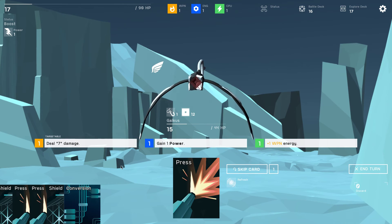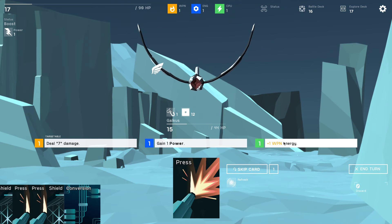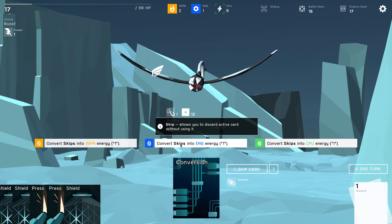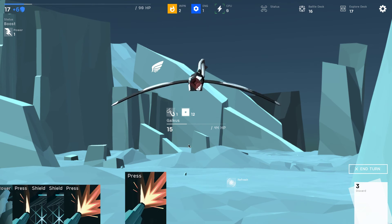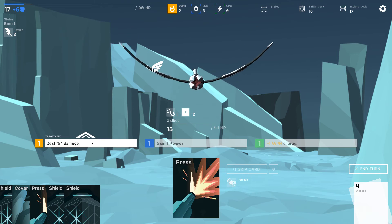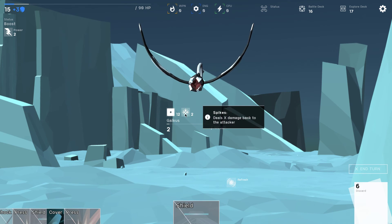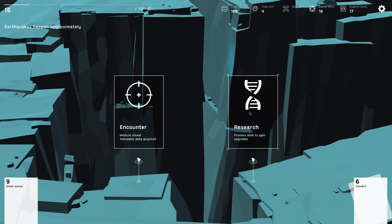After taking damage, deal equal amount back — I don't like that very much. Gain weapon energy, convert into engine energy. Gain 1 power. Probably could have played that smarter and done something more useful. The countdown thing kicked in — hot damn. But we're just crawling along. Process data to gain upgrades.